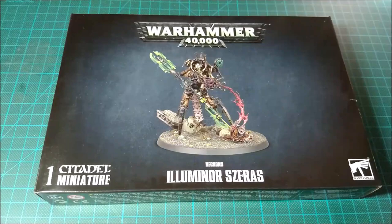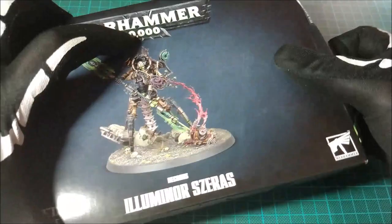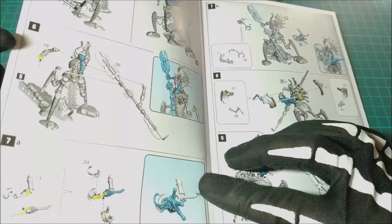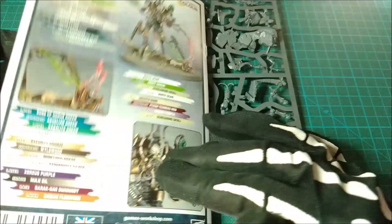Now we can open the box. Here we can find the instructions, which are a must to take note of because this model is quite complex, so you'll need to understand how to build it and how to study the magnetizing process — we'll see that now because it's quite interesting. Pay attention because this is something you really have to keep.